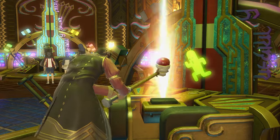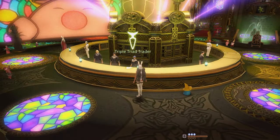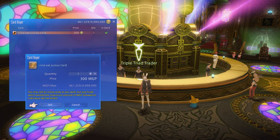Once you have that, you're ready to farm. Let's talk about one-off MGP rewards. When playing the game, you'll get triple triad cards that can be turned into MGP if you already have them. Playing the game regularly, you'll get quite a few through dungeons and trials, and some of these can get you anywhere from 300 to 1,500 MGP just for one card as you get later in the game.